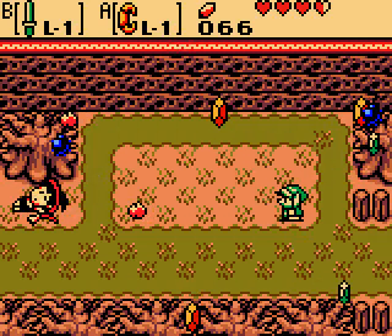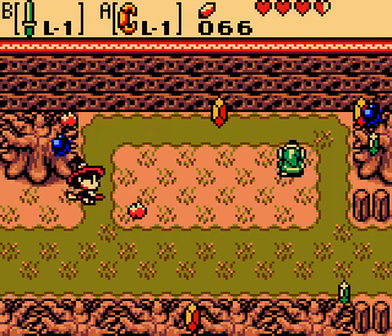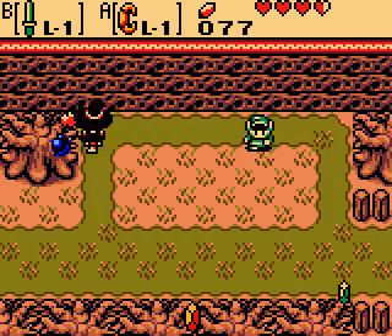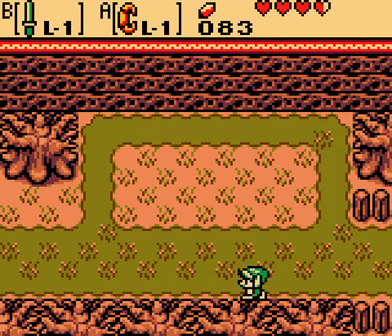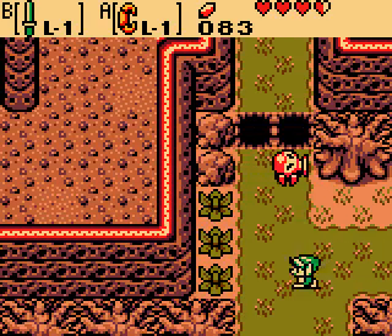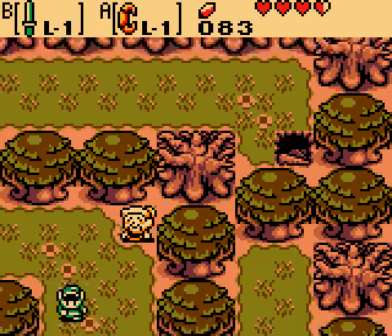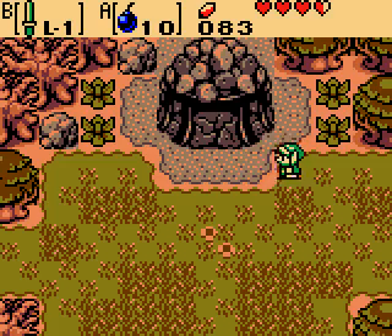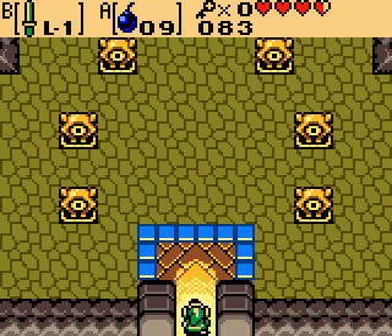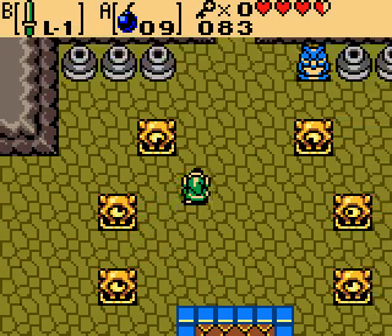Interesting — I can't remember what you have to give us something later, like an ugly doll or something. I can't quite remember what. Anyway, here's the temple — we've now got bombs. The wing dungeon, here we go.